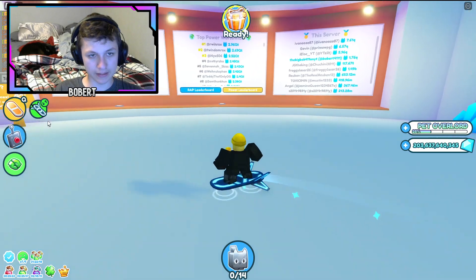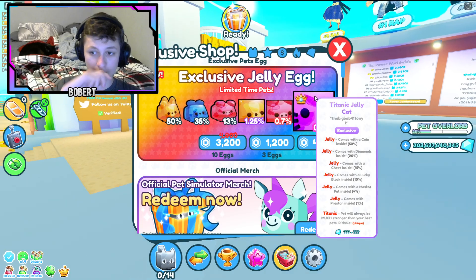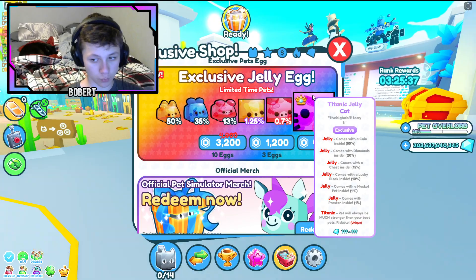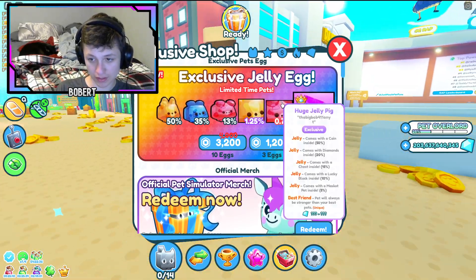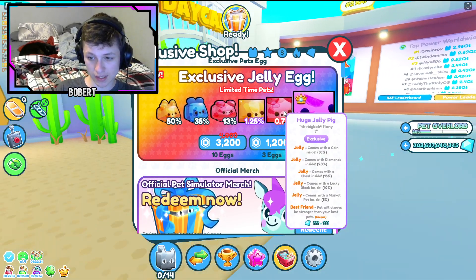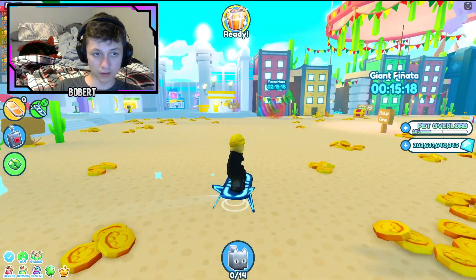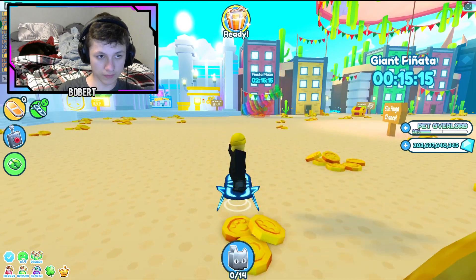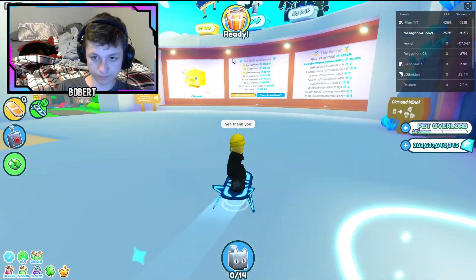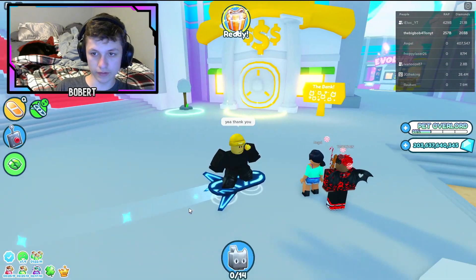Anyway, that's basically it. There's also an exclusive jelly egg, and there is a thing where there's a 50% chance it comes with a coin inside, and there is a 1% chance it comes with a Preston inside. That's only for the Titanic — you can get the Preston. And for a huge mascot, it can be inside the pet. Pretty, pretty cool. That's basically it for the update.